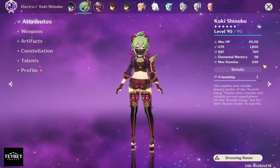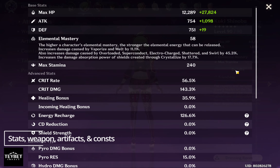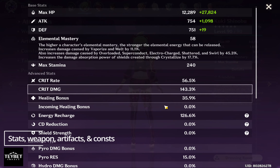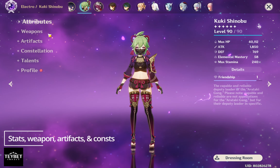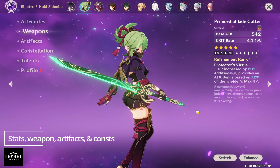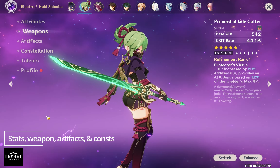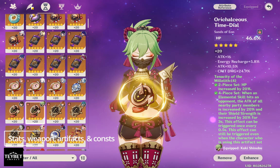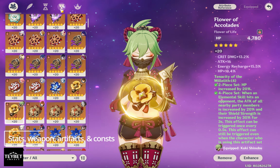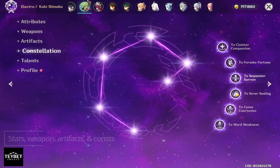In this video, Kuki is C6, and these are her stats. Her artifact set is Tenacity of Millelith, with HP goblet and healing bonus circlet. For the weapon, she is using R1 level 90 Jade Cutter. Her talent level is 1, 13, and 7. Yep, this is the healer Kuki build. We are going to talk about her other different roles later on.